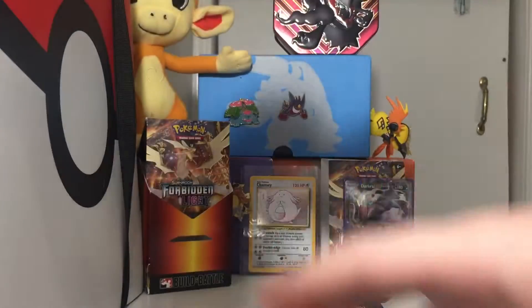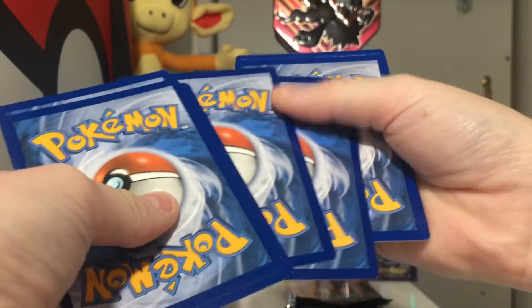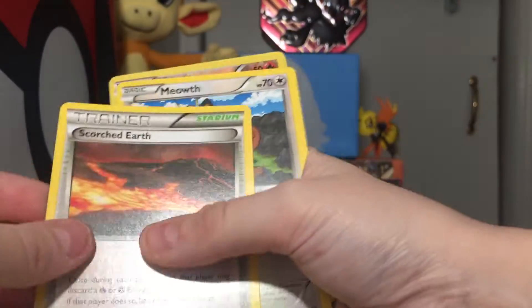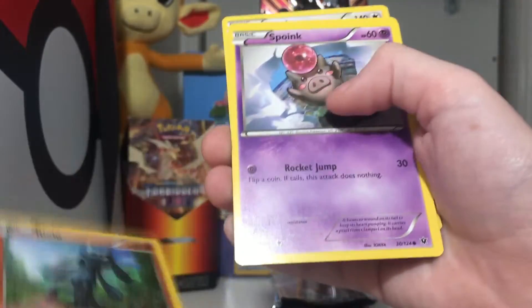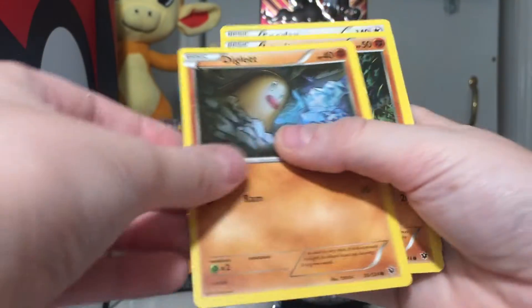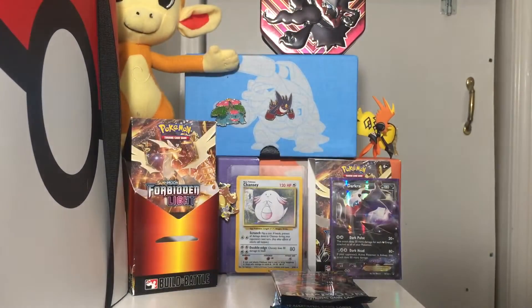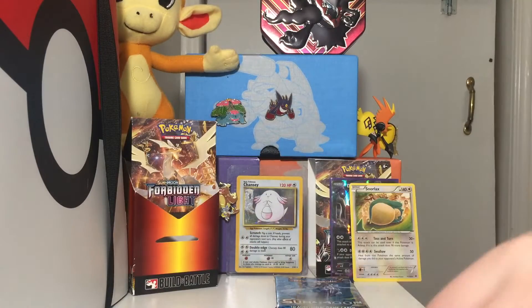Alright, pulling these out — I'm not gonna look at the color of the code card. One, two, three, then one, two. Riolu, Larvitar, and Snorlax is my rare — that is actually a pretty good rare. Alright, next we have two Steam Siege packs, which are pretty nice.